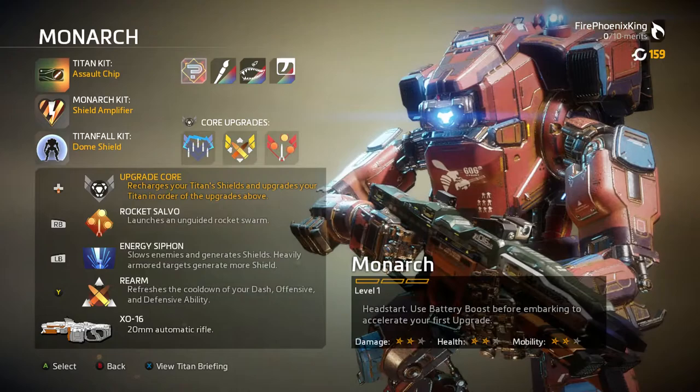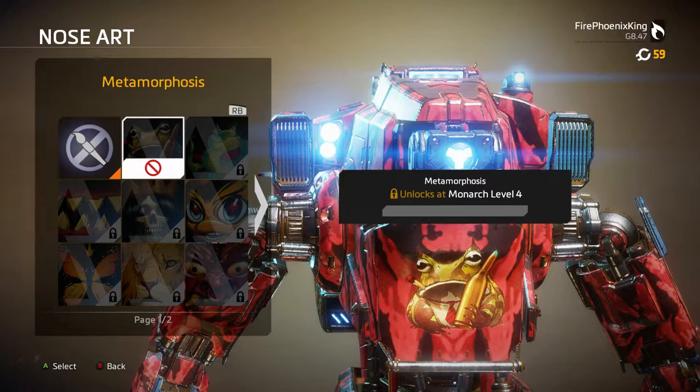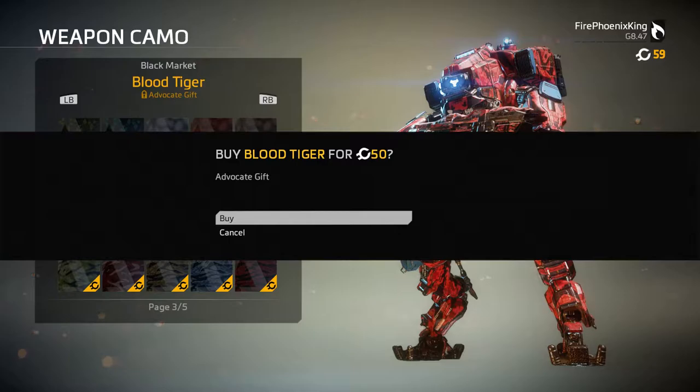You've got your Titan camos — you can unlock them with merits. I chose to unlock blood tiger because fire nation's gotta represent. Then you've got your nose art, which you get by leveling up and regenerating, same as any other time. And of course you've got your weapon camo — all cosmetics only, so you can spend if you want. I chose blood tiger again.